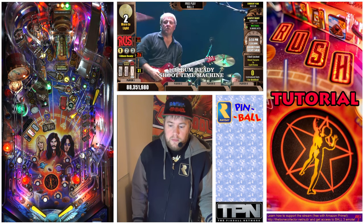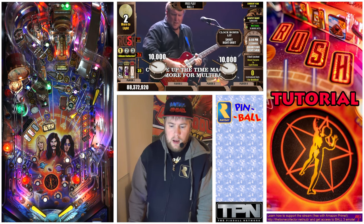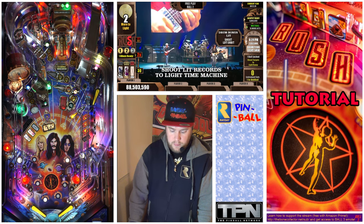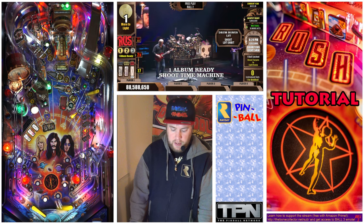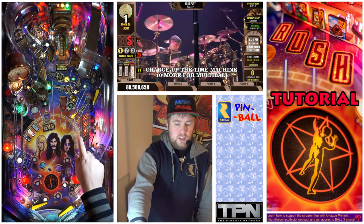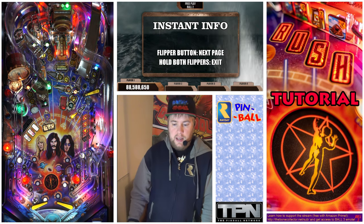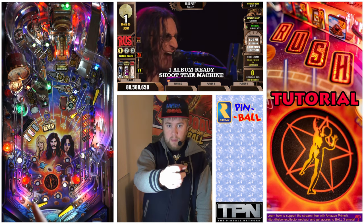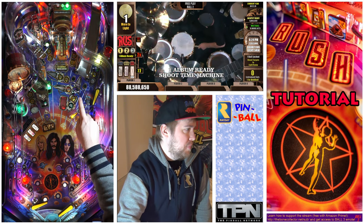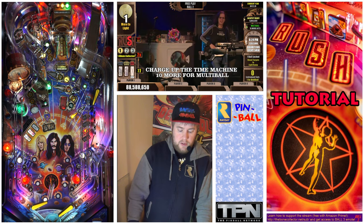So modes: just hit the blinking circles. The only thing I didn't show — so if you get all the records, then they will all come back on again so you can keep building. My right ramp is actually blinking, so you can see it's a rainbow and it's blinking — so it's a record like anything else. I need to hit it to light my mode. It says one more to light. The spinner is not blinking, it is solid — it's just rainbow solid. And the ramp is blinking rainbow. So hitting the spinner will not get me a record. Only blinking records will advance you towards the mode.